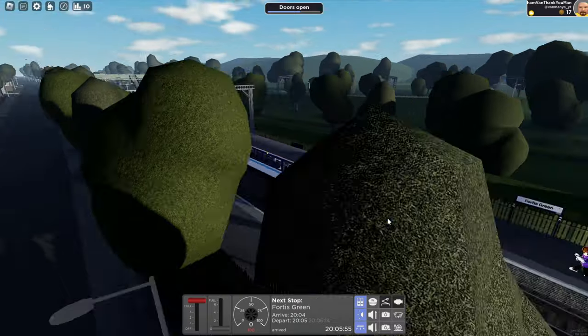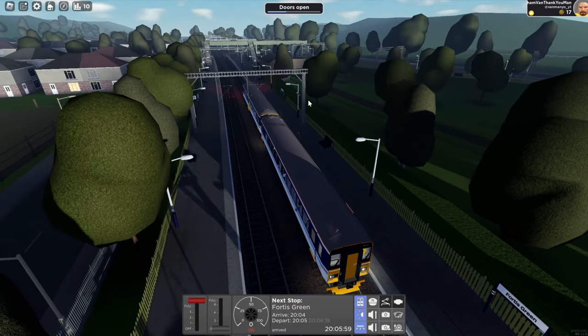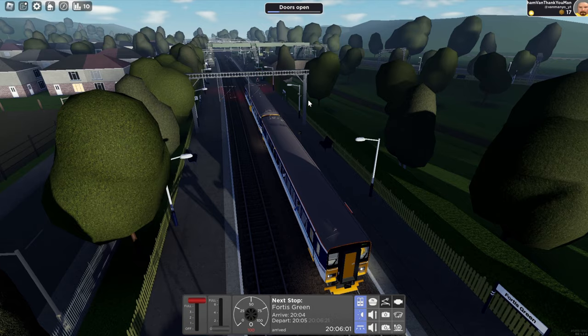The train now approaching... wow, port is green. All I could remember about Alice's Bar Green Station, by the way, is that it's in Birmingham.